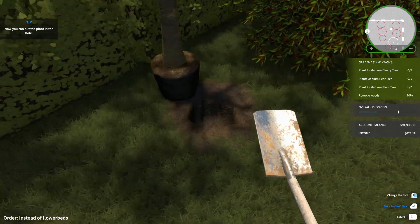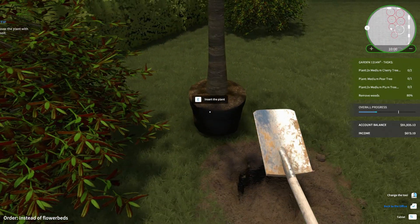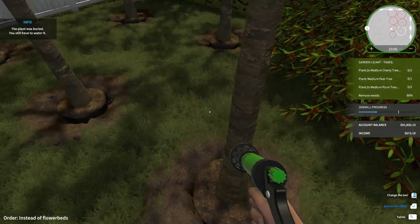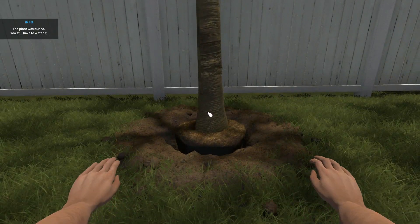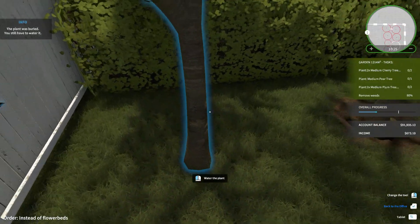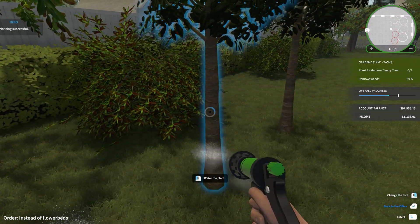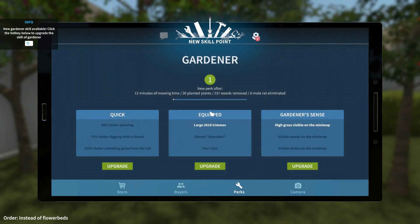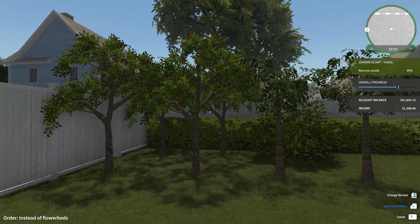I think all holes are fully dug. Yes, so let's just put the plants on the ground and soil around them all. I got a new skill point — I got a new skill point. Because I'm sure this is going to help me really, really soon.